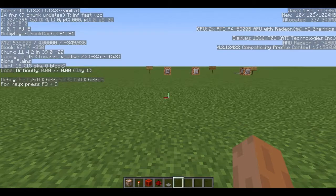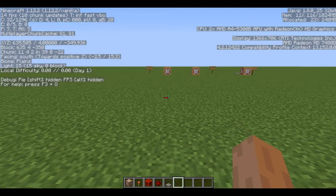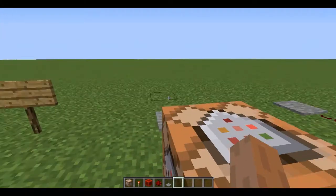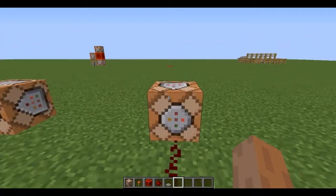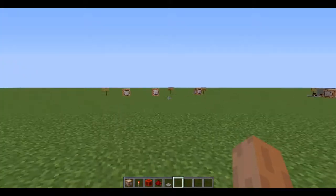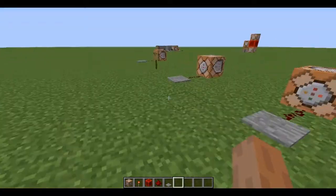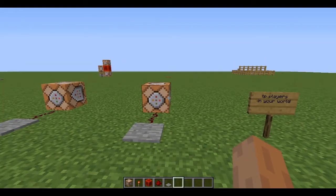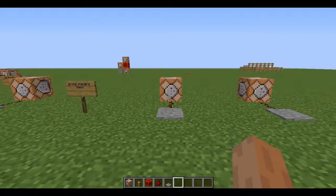Press F3 to see your coordinates. It says block 635, 4, negative 350. Whenever it shows 4 right in the middle for the Y coordinate, you actually want to go up one more block so you spawn one block in the air and don't glitch into the ground. We're going to go ahead and teleport — and there we go, we teleported. You just need to know the coordinates of where you want to go, put tp @p and then your coordinates into the command block.